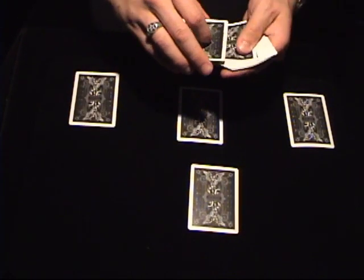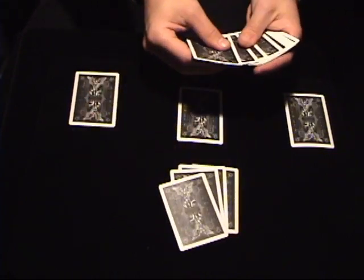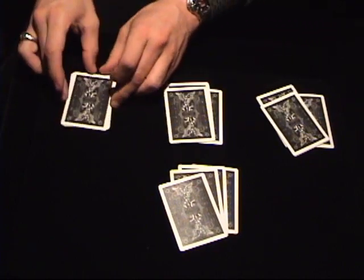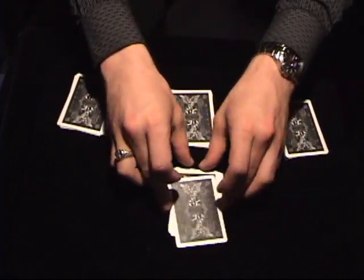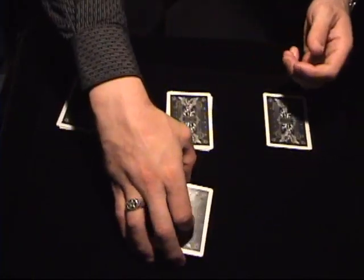On top of each one of those jokers, I'm going to place three red spot cards. Three for this joker here. Three for this joker here. Three for this one over here. And the last three for this one here. The object of the trick is to try to cause these jokers to jump from where they are underneath their piles and end up in this pile here.